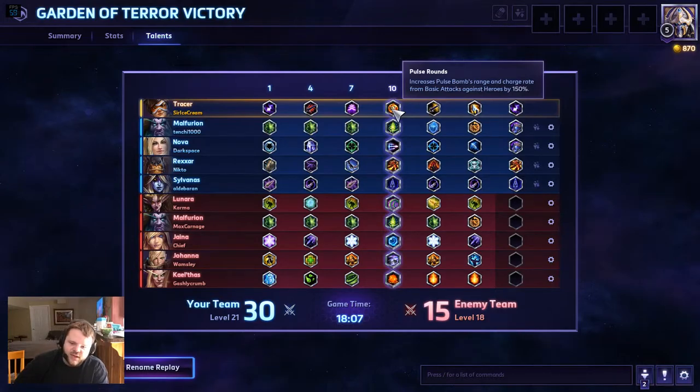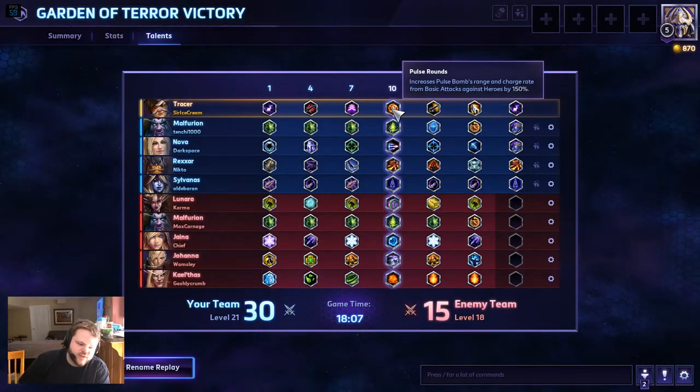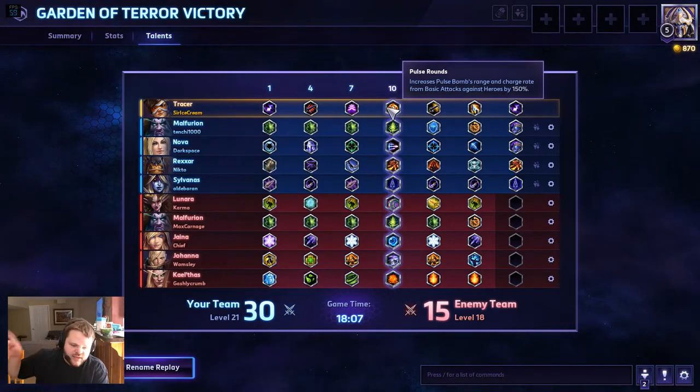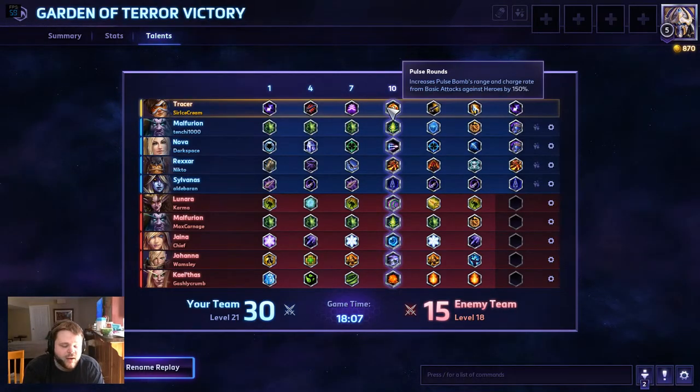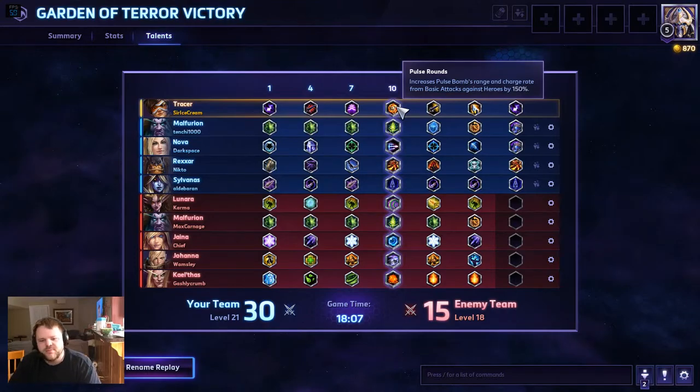Next is Pulse Rounds — it increases Pulse Bomb's range and its charge rate from basic attacks by 150%. Pulse Bomb charges up from zero — you get it at level 10 but you can't use it right away. You have to hit 100 basic attacks to charge it up, and if you melee you get more charge. If you use Pulse Rounds, your Pulse Bomb's charge rate increases by 150%. Next is Ricochet — your basic attacks have a 50% chance to hit another enemy, prioritizing heroes. Because you shoot so fast you're basically guaranteed to get a few extra shots in.